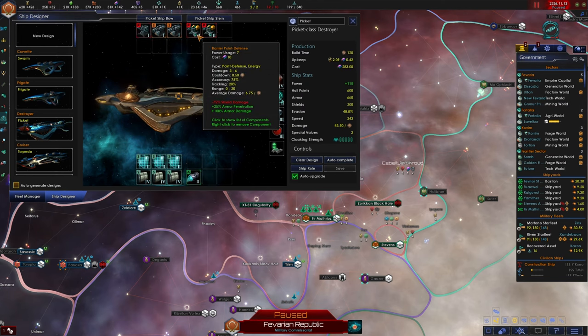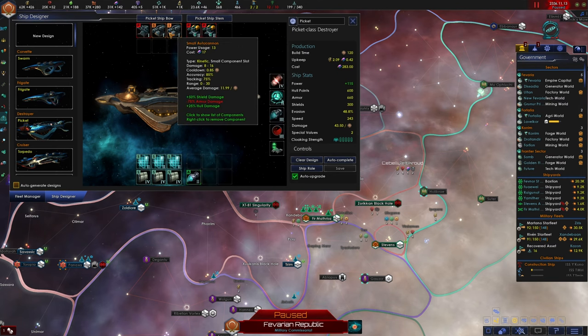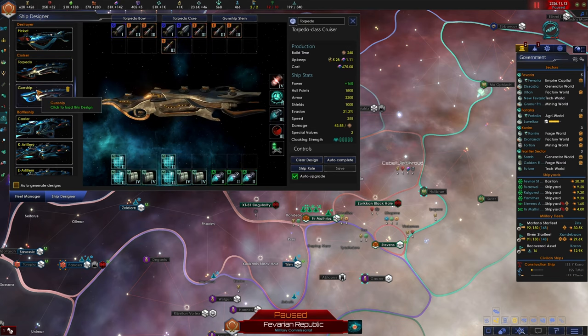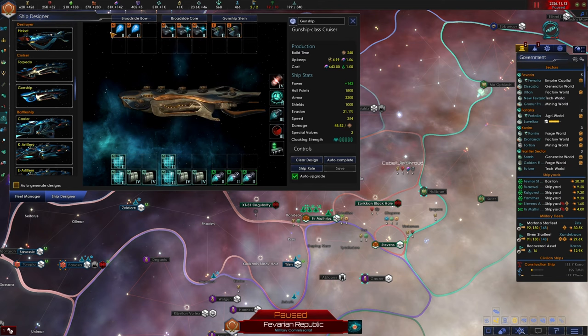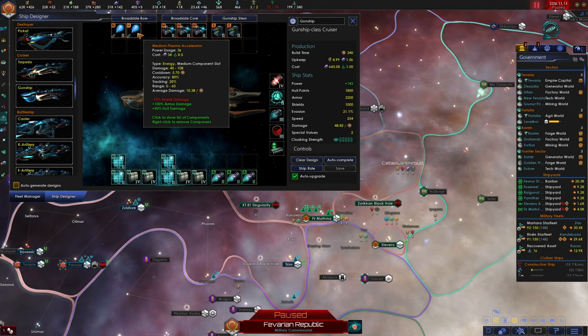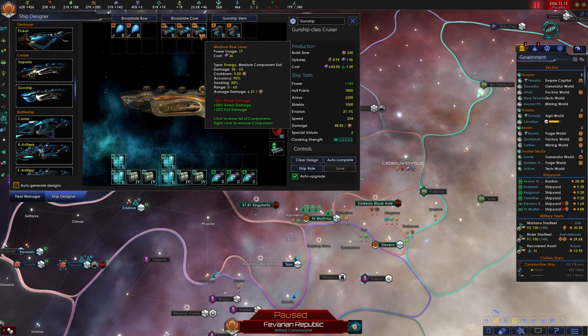Destroyers are going to be point defense — one flak cannon and two point defenses along with autocannons. For the gunship cruiser, it's equipped with two plasma accelerators, medium size, with fairly high accuracy and okay tracking. These should be able to target enemy corvettes, destroyers, and other cruisers and deal high enough damage. They're not large weapons so won't deal massive damage — they might struggle a bit against enemy corvettes, which may be a weakness. But nothing's going to be perfect. We've also got lasers on the cruisers.